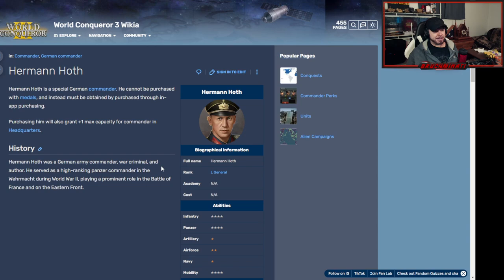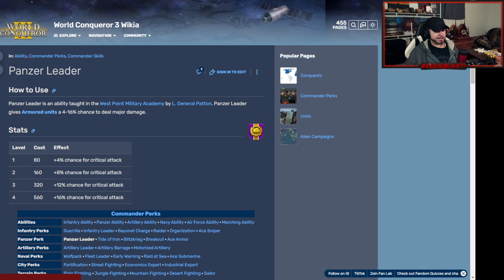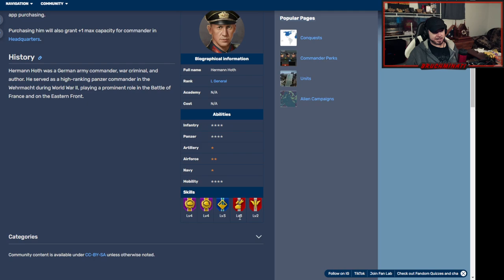We know this bro — I've already bought him, Mr. Hoth. Before we get too far into this, the site I'm looking at is worldconquerorfandom.com — I'll provide a link in the description. It covers everything World Conqueror 3, like best generals and perks. Herman Hoth cost me about a dollar ninety-nine. He's got panzer ability four, plane fighter, anti-armor, and ace forces — though the infantry perk is wasted since nobody's using him as an infantry general.